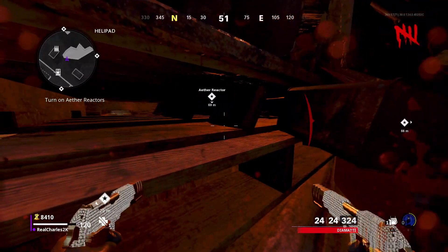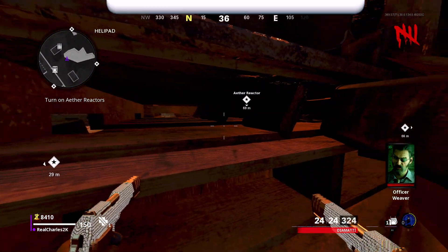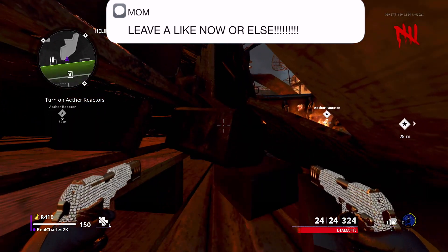Come over to these burning pallets, as you guys can see, and simply go prone just like this. Once you're in these pallets, nothing will damage you at all - none of the zombies will be able to hit you.